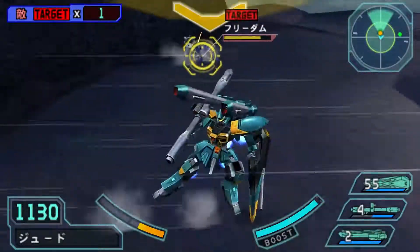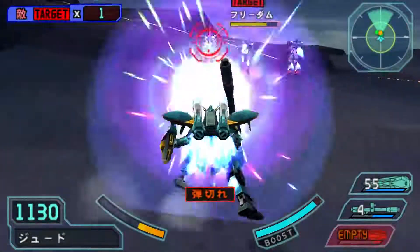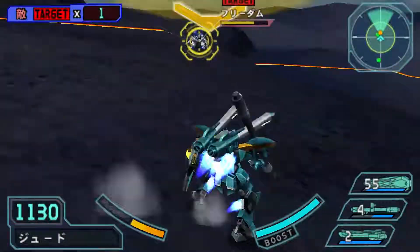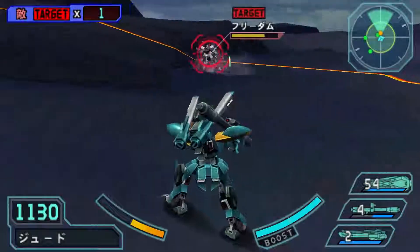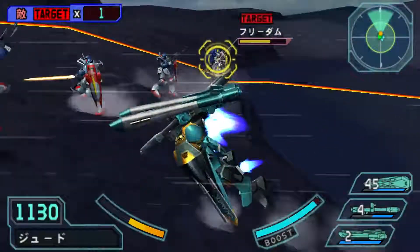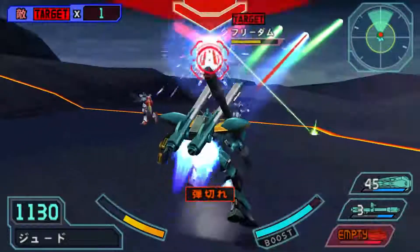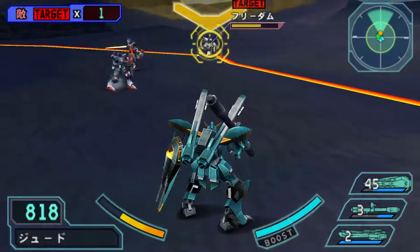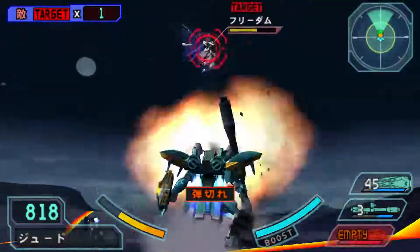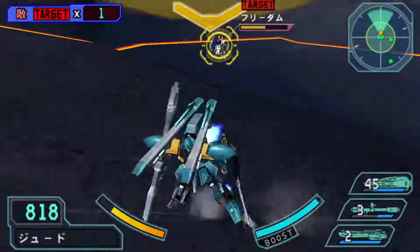Anyway, I'm using my old strategy here — wait for the Freedom to attack before I attack it. Because once again, if you attack and fail to hit the target, you leave yourself wide open. If you get hit by these guys, holy crap — you will lose a fifth or a fourth of your health. Whatever you do, bring in a ranged mobile suit. I did attempt to use melee on the Justice Gundam with the Freedom and it actually worked out really well, until I failed to hit.